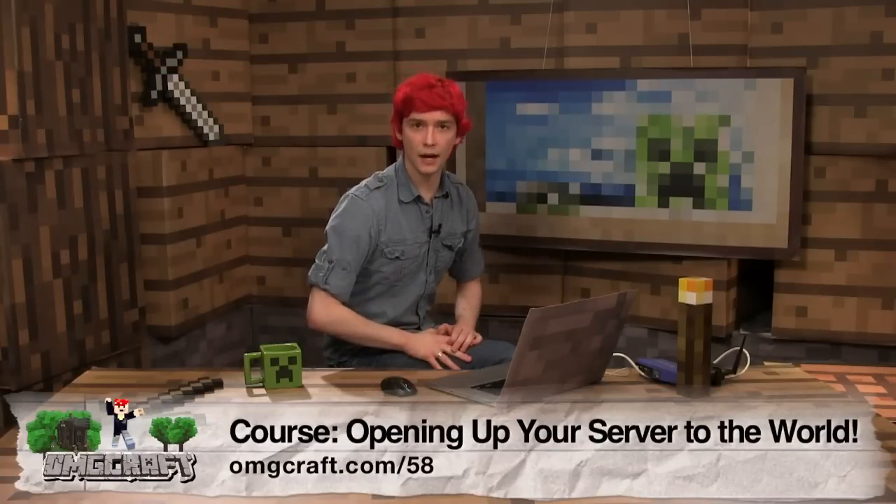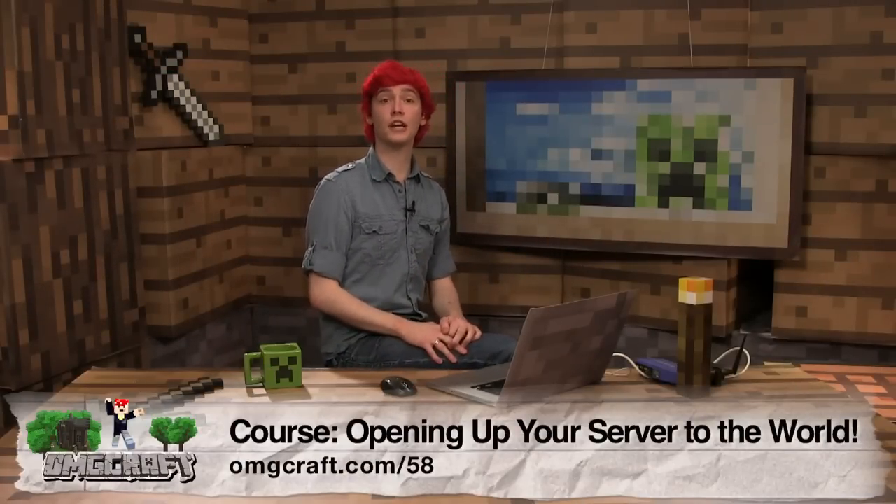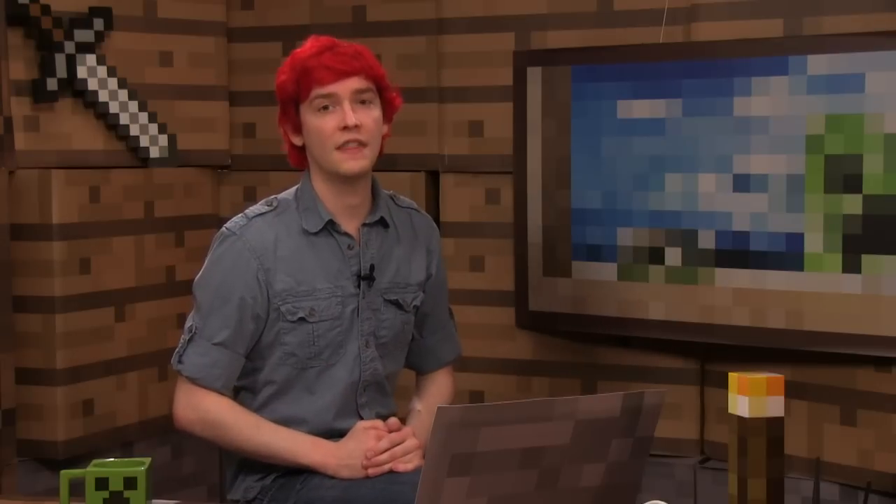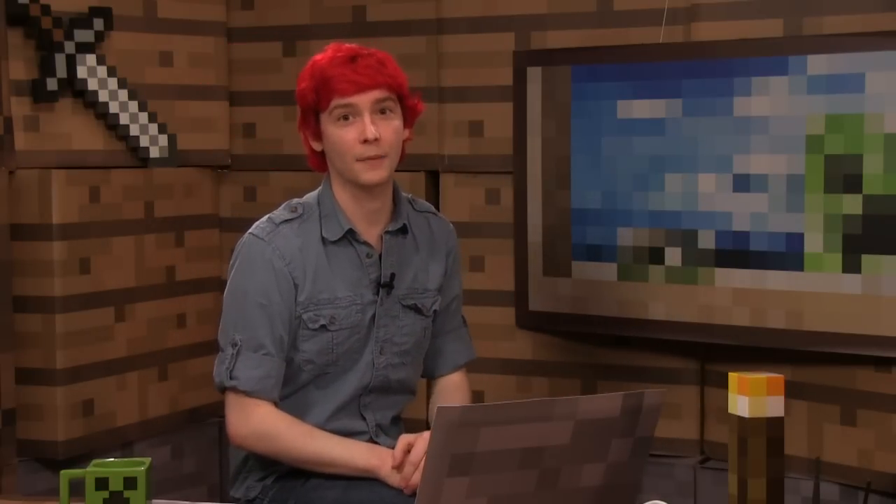Now that your server is all set up just how you like it, it is time to change some router and network settings to make sure that all of your friends can connect from wherever they are on the internet. To open up your server to the world, you need to open up the port that Minecraft will be running off of. The default port is 25565. If you change the port in the server.properties file, you will have to make sure that that port is open for people to connect. The basic idea is Minecraft is trying to talk with the outside via some sort of road, that road has a number, and you need to make sure that road is clear for Minecraft to talk. You will need router admin access.